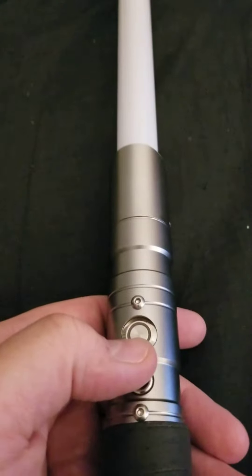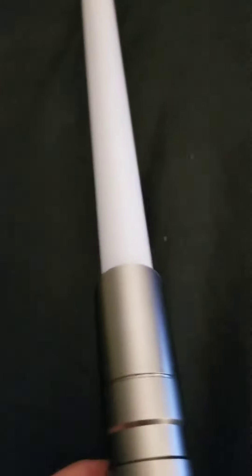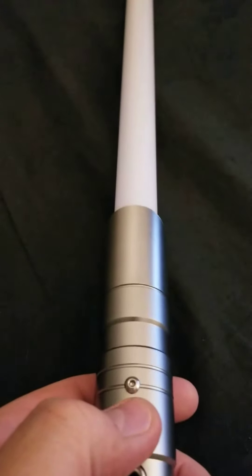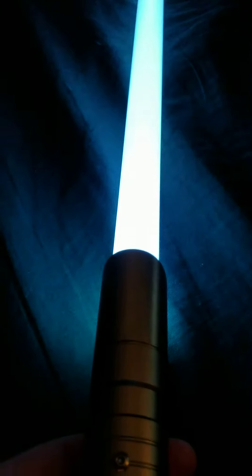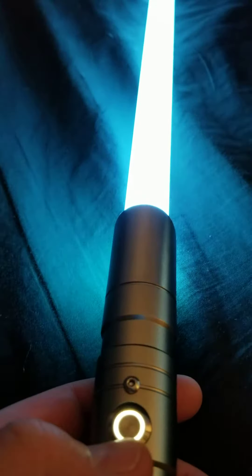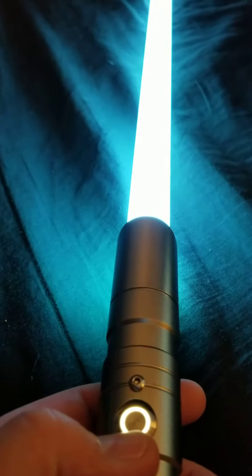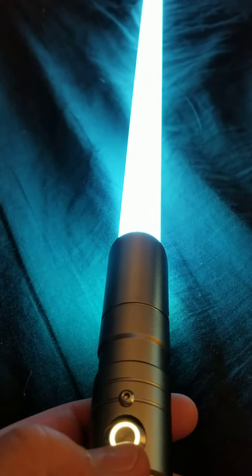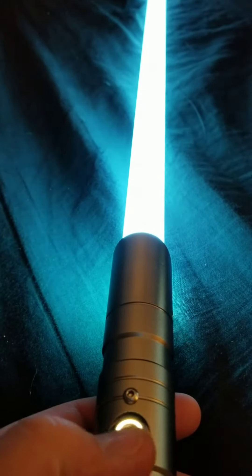It basically concerns blaster block and flicker, because the saber has a flicker. So what happens is you turn on the saber — and yeah, the way this works is kind of the one thing about this saber that's a little bit weird that I don't like too much. So you have your blaster block and you have a flicker. Right now I have it on this subtle flicker; you can kind of see it in action.